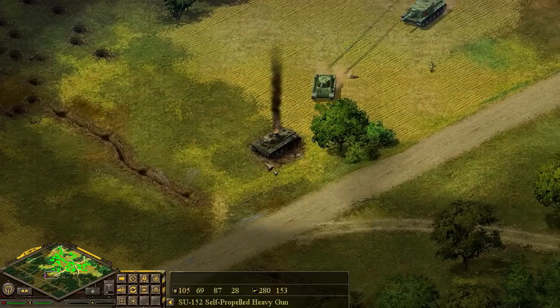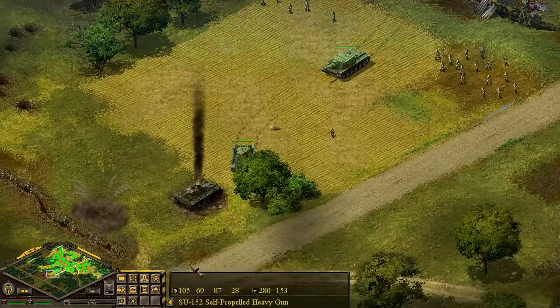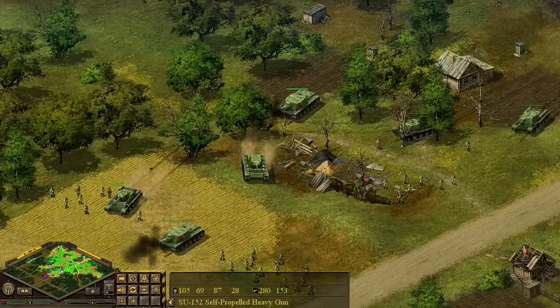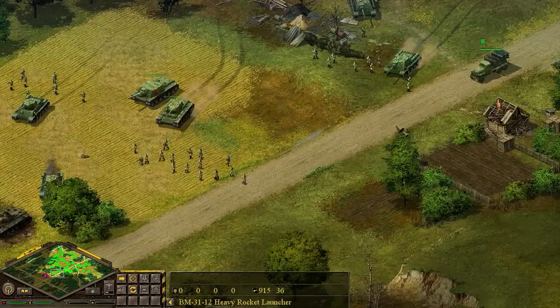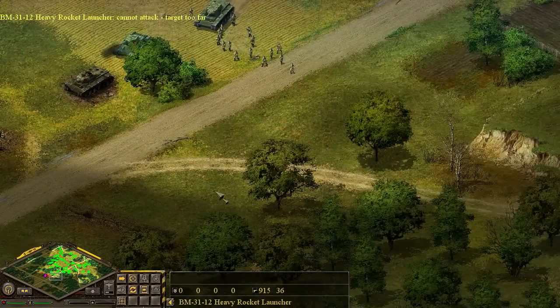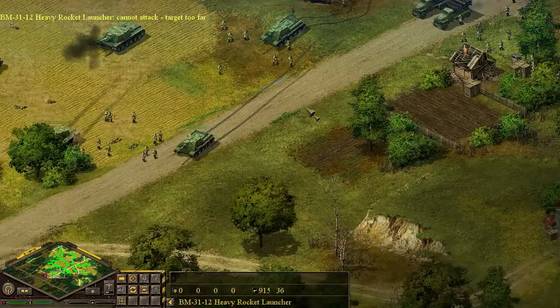The SU-152 is ready to rock - go ahead and have him start firing away. Our infantry's arriving. The BM-31s are ready - actually they have to stop before they can fire. Target's too far - you basically have to be literally on top of the enemy in order to fire these weapons.